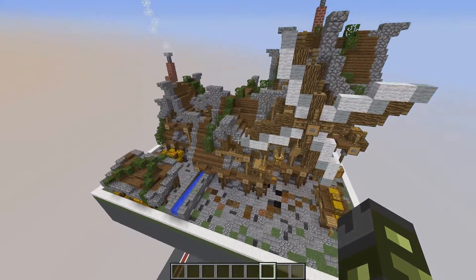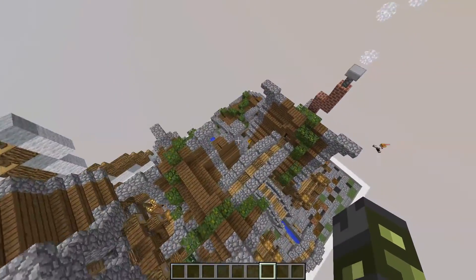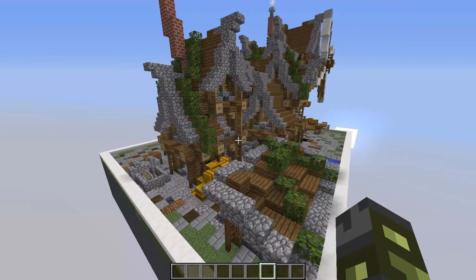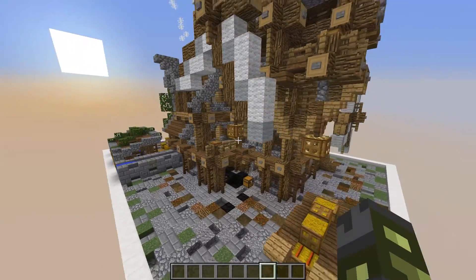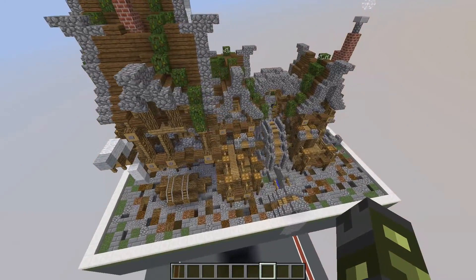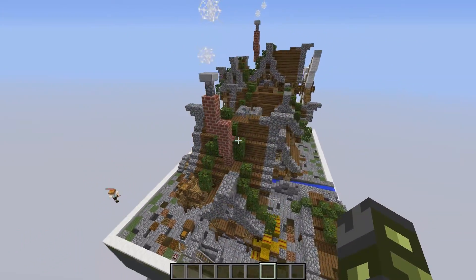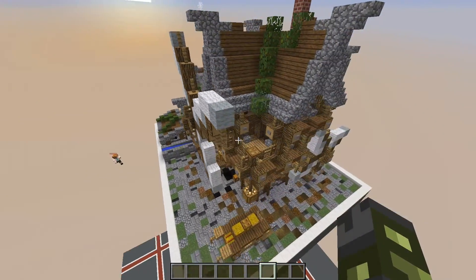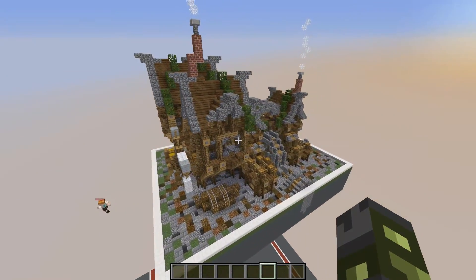Next week, the next contest we have coming up is the Atlantis Underwater Ruins. You don't have to build it underwater — it's fine if you just build your structures and imagine there would have been water, because then it's easier to see as well. So congratulations once again to Isaac 600. We'll be getting in contact with you shortly. Good luck to the rest of you, and we look forward to seeing your submissions for the Atlantis builds. Until next time.